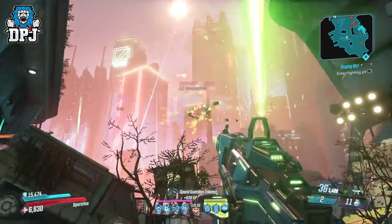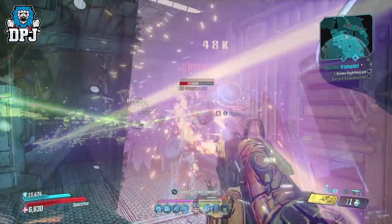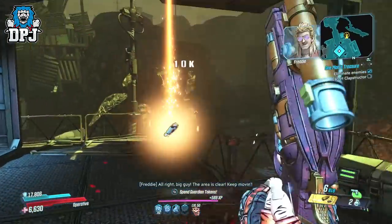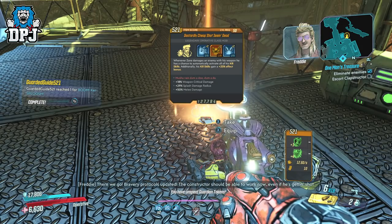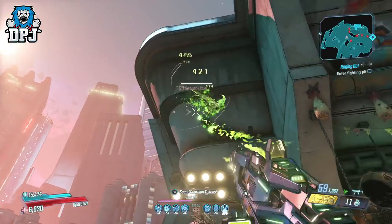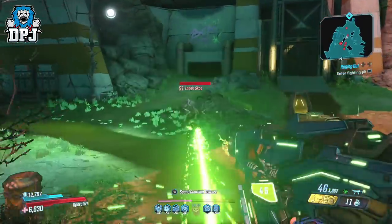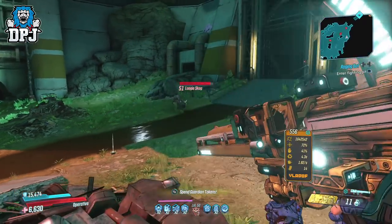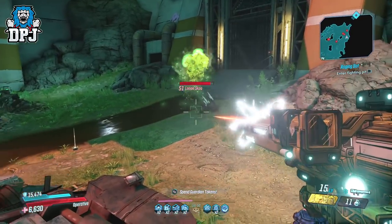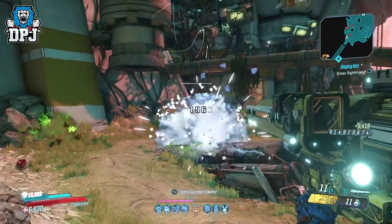The Seein' Dead is a must-get for any Zane main out there. It drops at random aboard the Handsome Jackpot, so go and get this thing. If you do play on Xbox and you have anything amazing to share, or you'd like one of these because I do have quite a few now, I will send them to you if you just hit me up on my Discord while I still have them. This Seein' Dead is an amazing class mod for Zane — probably the best we've got in the game as of now.